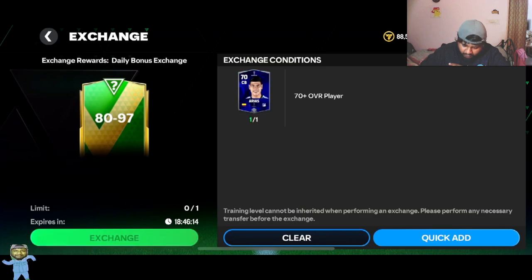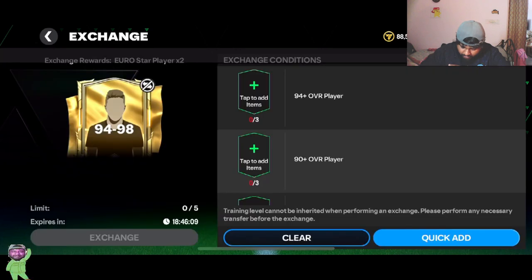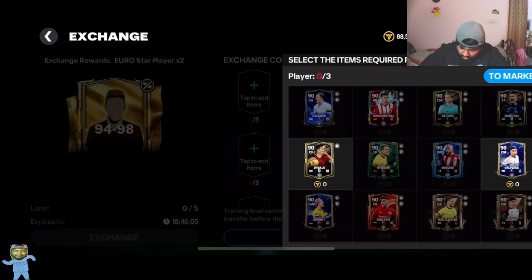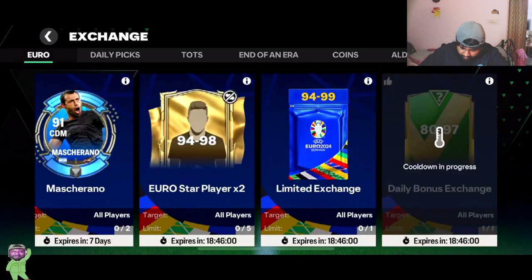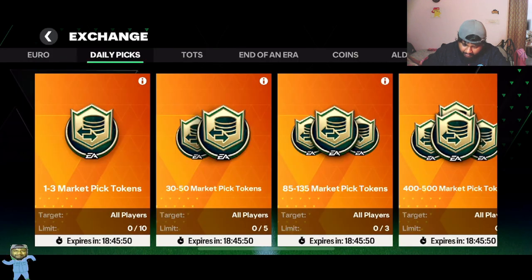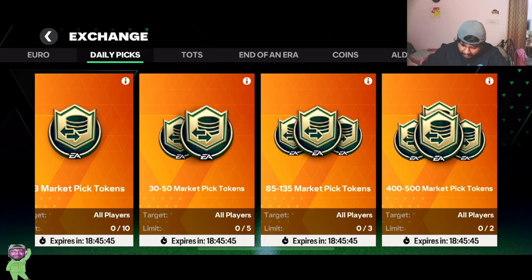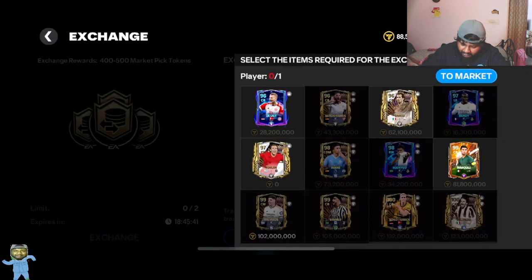Let's open these three things. We can do the Euro Star right now — 85, 93, and 94 rated — we can do that. This is literally the same as Team of the Season. I can only do one of these right now because I don't have enough players; I've been using my players on a wild goose chase.